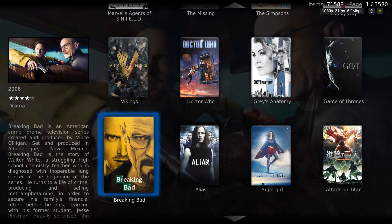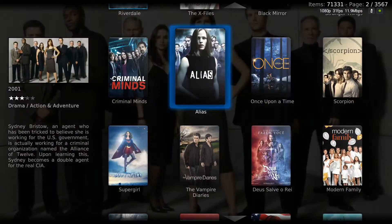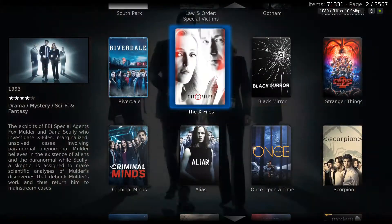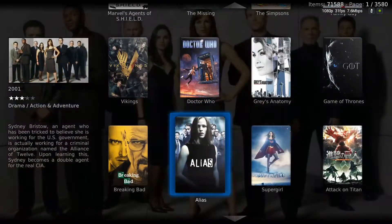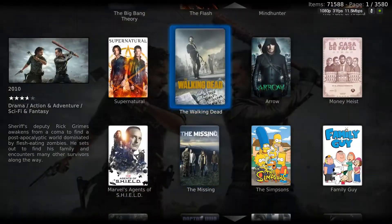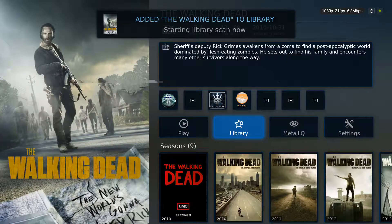Find something that you like that is currently playing and you can actually just cheat. So click on The X-Files or click on whatever you're thinking about right now. I'm going to do Walking Dead. Then scroll over to the right and click on add to the library with the little plus sign. It says that it's added it to your library and it's going to start scanning it.